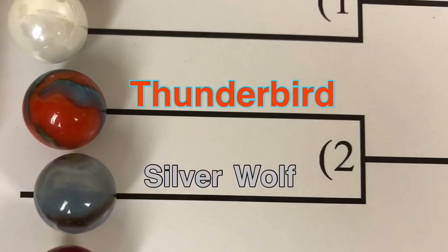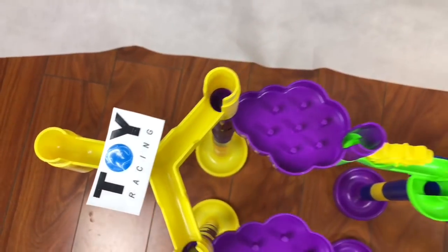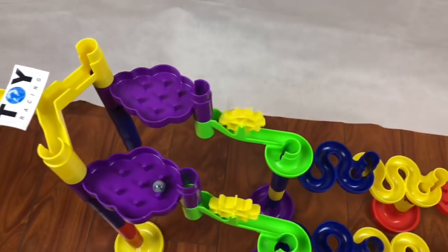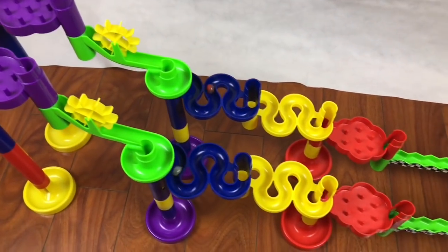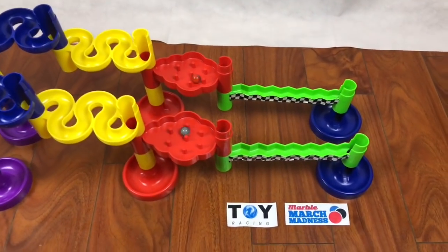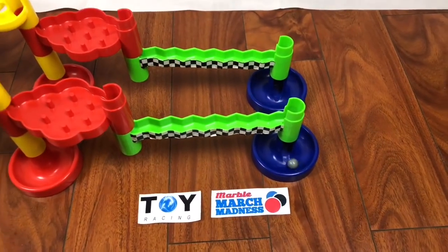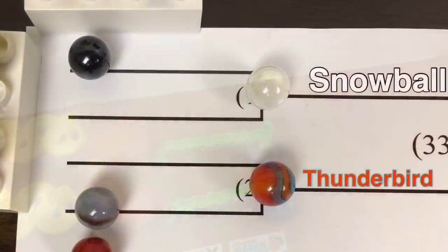Here comes Thunderbird versus Silver Wolf. Thunderbird on the top, Silver Wolf on the bottom of your screen. It looks like Thunderbird has got a good lead — here he goes, dropping through. Silver Wolf might be catching up, but Thunderbird takes it through the zigzag path. Thunderbird will advance to the round of 32 to play Snowball.